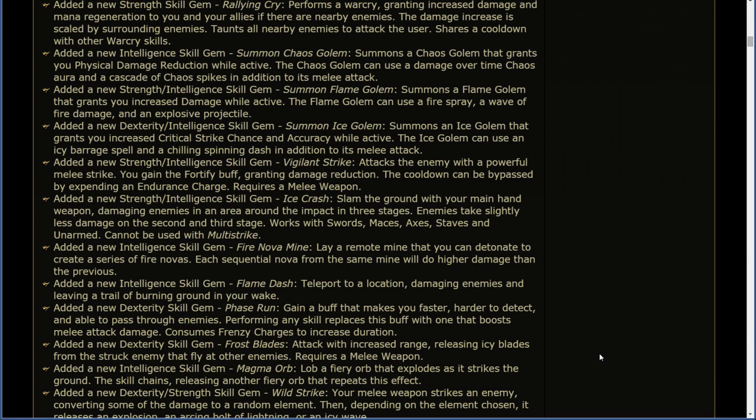Added a new intelligence skill gem: Fire Nova Mine. Lay a remote mine that can detonate to create a series of Fire Novas. Each sequential Nova from the same mine will do higher damage than the previous. Added a new intelligence skill gem: Flame Dash. Teleport to a location, damaging enemies and leaving a trail of burning ground in your wake. Added a new dex skill gem: Phase Run. Gain a buff that makes you faster, harder to detect, and able to pass through enemies.